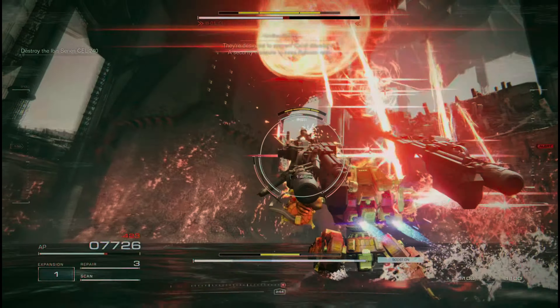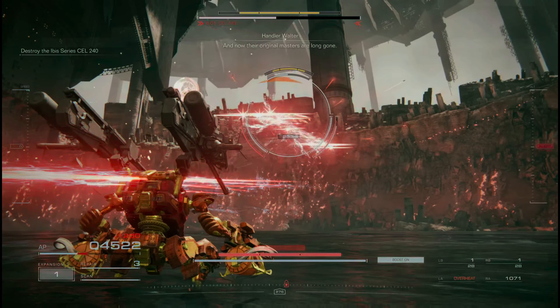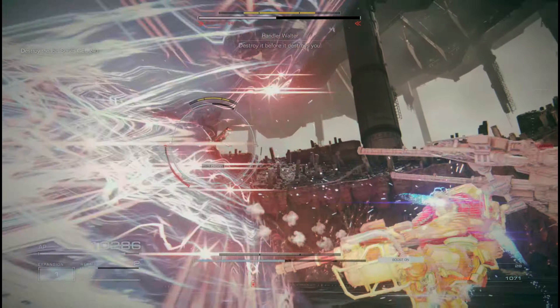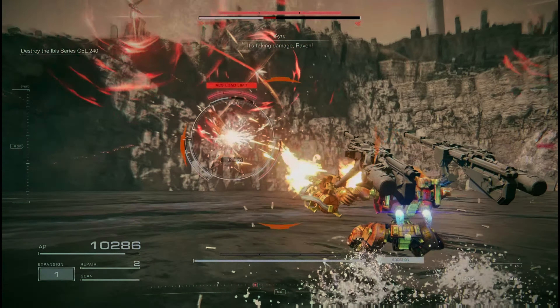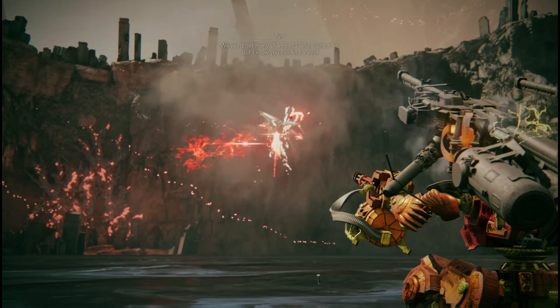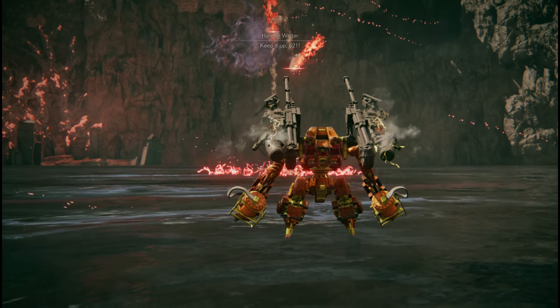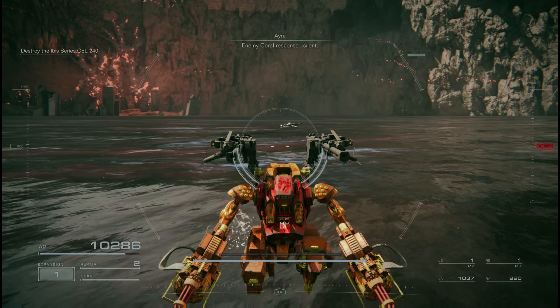That's going to be your go-to strat. You're going to pick your spots — like when she's powering up for an attack — hit her with the double stun needle and stagger her right away, then lay into her with the Gatling guns. As you can see, that's a pretty clean first phase.